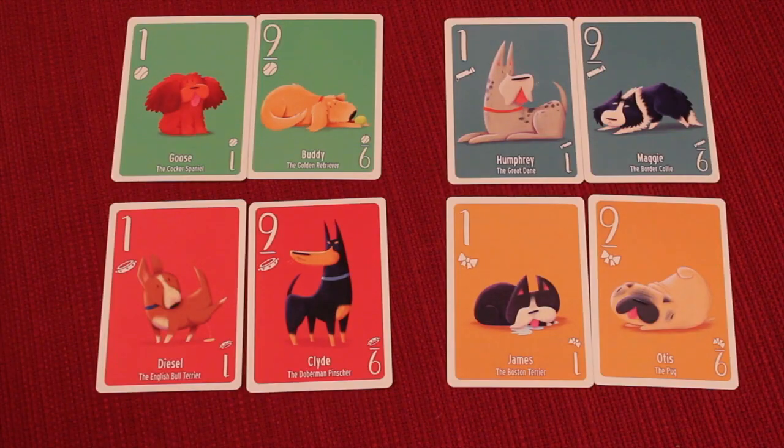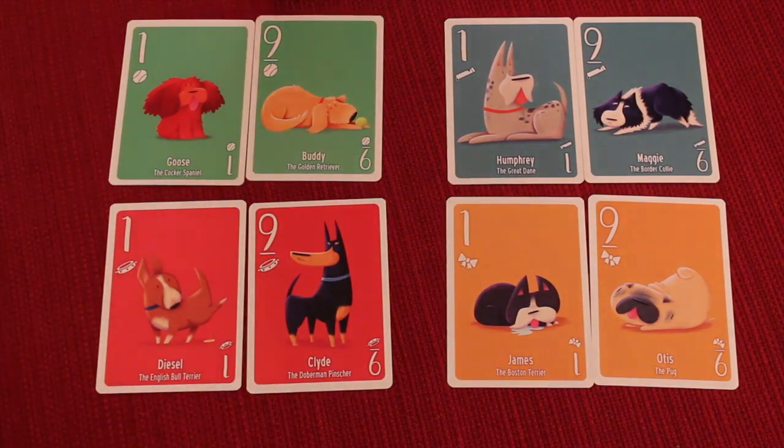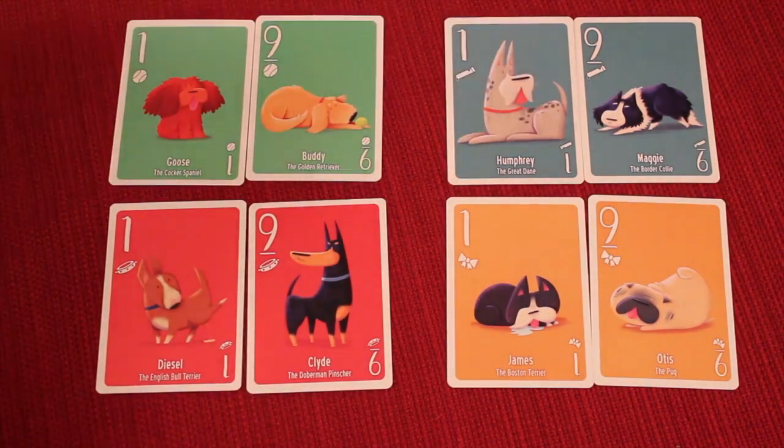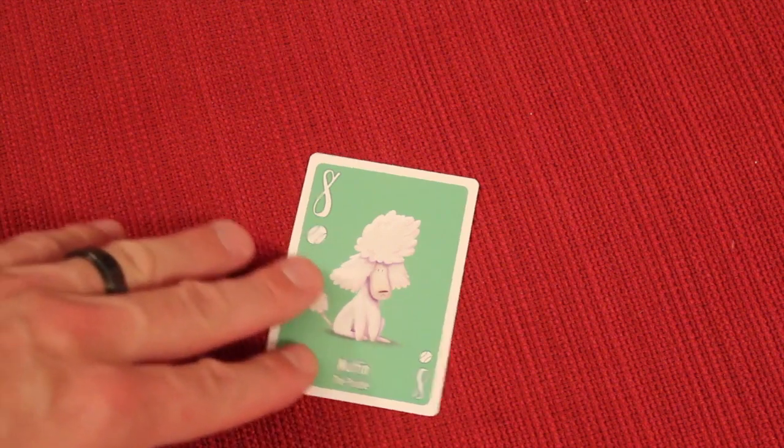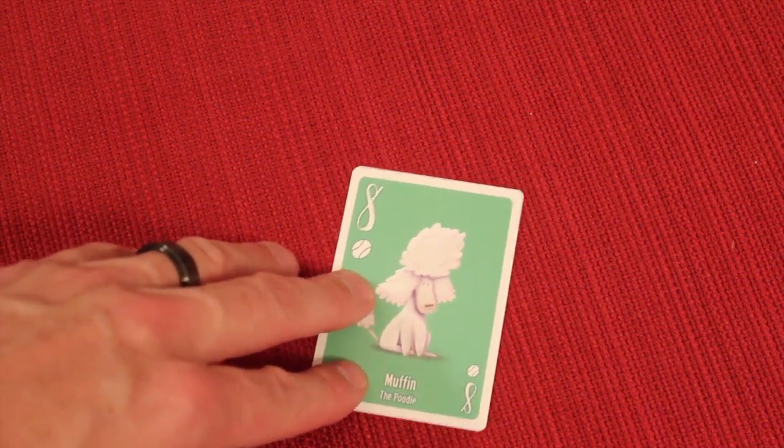Pups is a trick-taking card game where there are four different suits of four different colors, and each of those suits goes from one to nine. Trick-taking works over multiple rounds, and each of those rounds is called a trick.